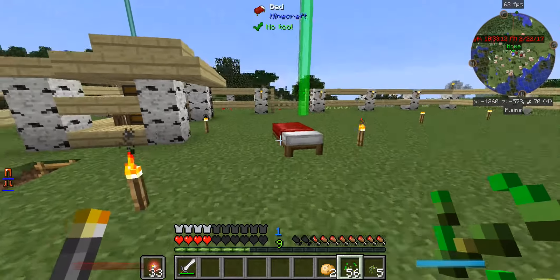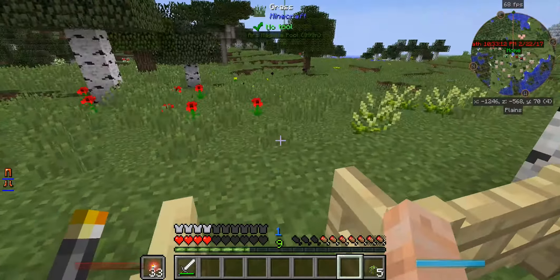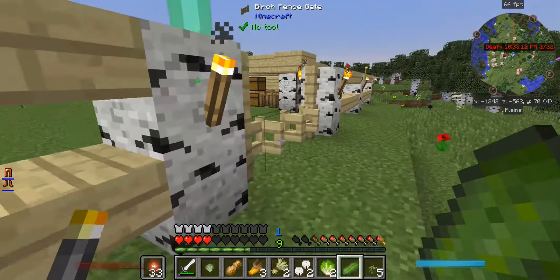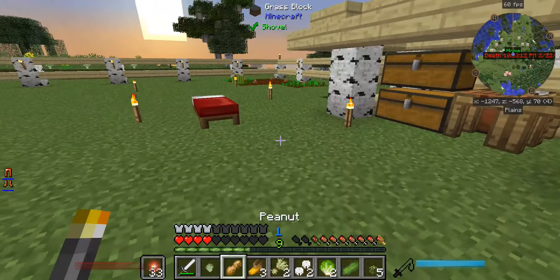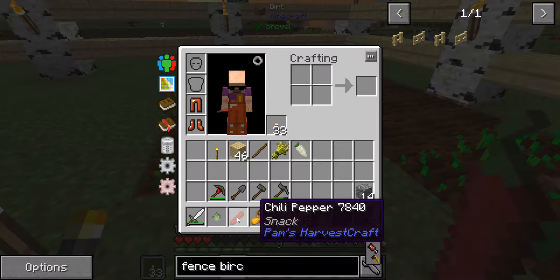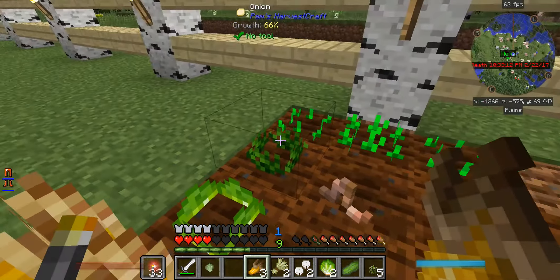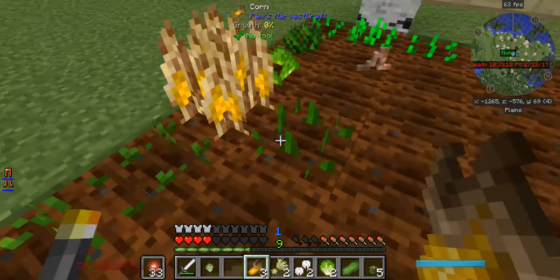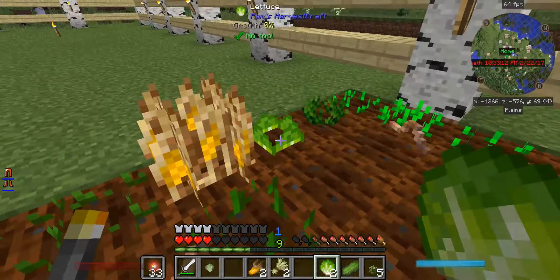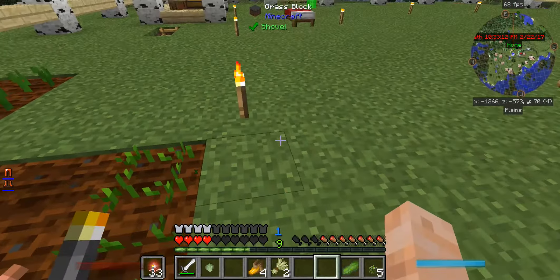We'll get some wheat going there. There's some more Pam's Harvestcraft gardens out here. Okay, I saw some cotton pop in there — we've got peanuts, I was hoping for that. If there's a peanut, you can make peanut butter. Chili peppers would be good, make some stuff out of those. There's more corn. Potatoes. I don't care about cotton anymore. Lettuce would be nice. This is the boring part of the game, so I apologize if y'all are already getting bored with me.